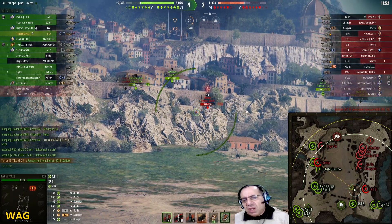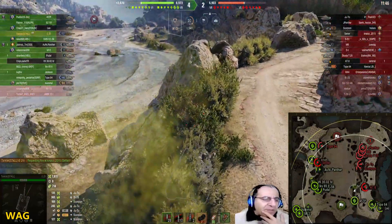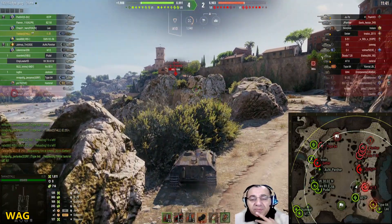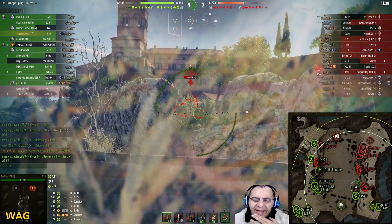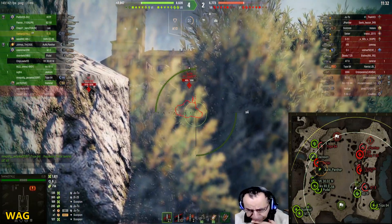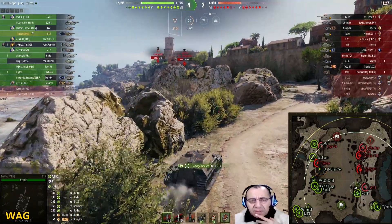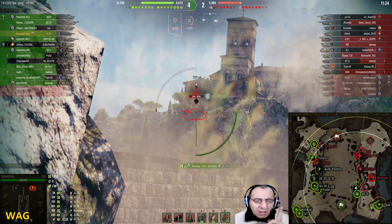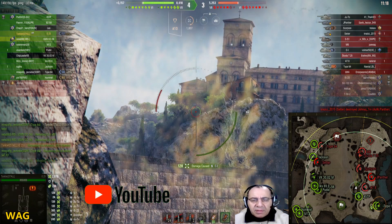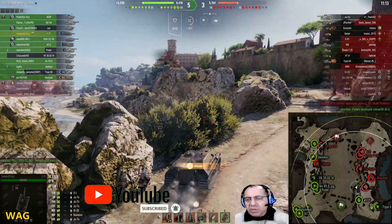I've shown you guys in other videos how you can blind fire back effectively. Maybe I'll make a special tutorial, but we shall see if I have time. Someone is blind firing his position — they know he's here. There's an 88 above you but it cannot spot you, and you're outside his automatic proxy spotting distance. Now they cannot see him. He has a tomato crew. One more shot — he moved, someone else killed him.